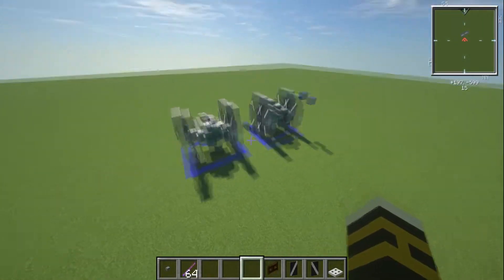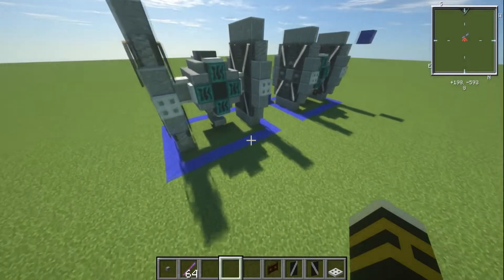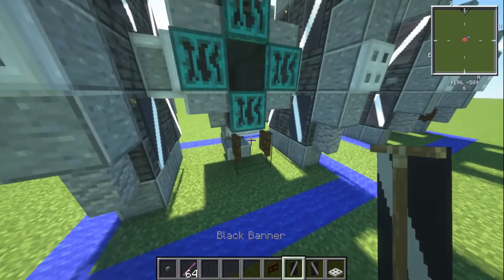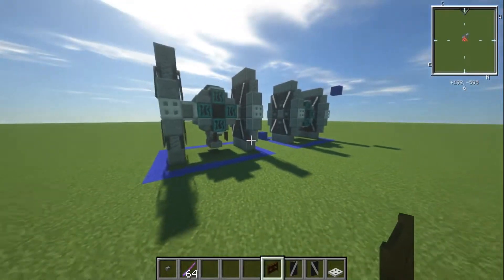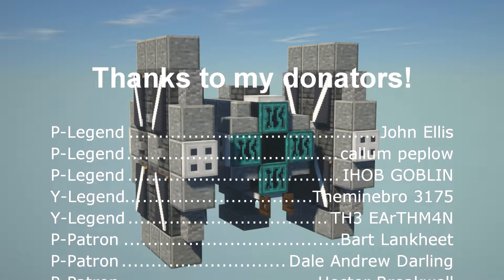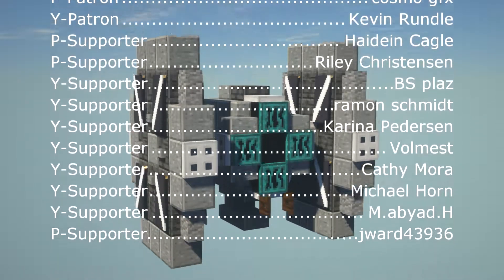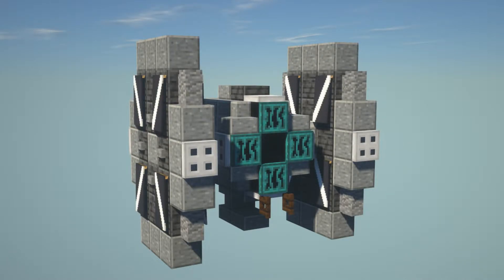Now you're totally done. Hopefully you've enjoyed this video — if you have, comment, like, and subscribe. Before we forget, let's put the guns on: just take the dark oak fence gate and punch it in from there. Now you're done — thanks for watching guys, I'll see you on the next one.